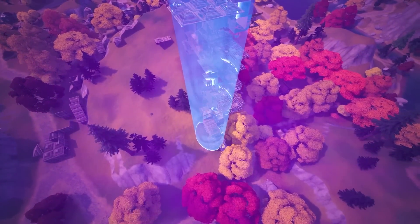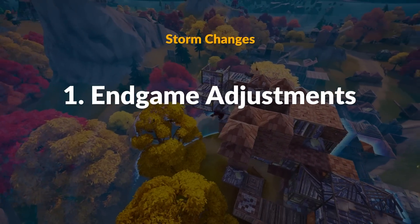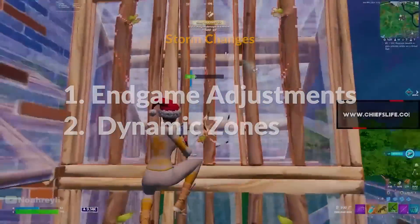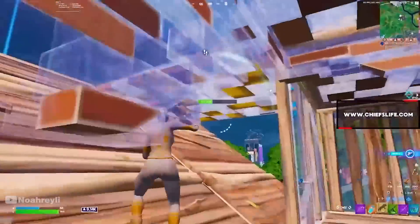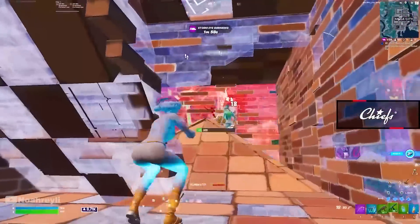So there are two major changes that they've made. The first is the later storm circles — aka the moving zones — have been adjusted in their timings. They've also added dynamic storm circles. With the help of knocking from fortnightreplay.info I have all the details for you. Let's first look at the late game adjustments.